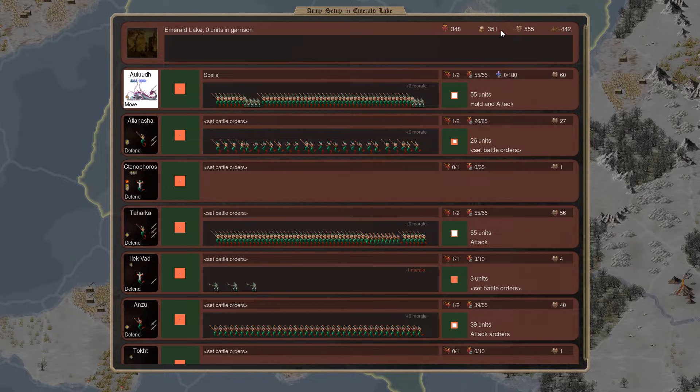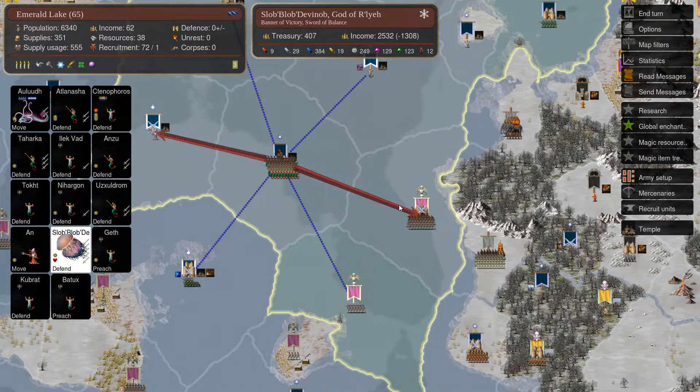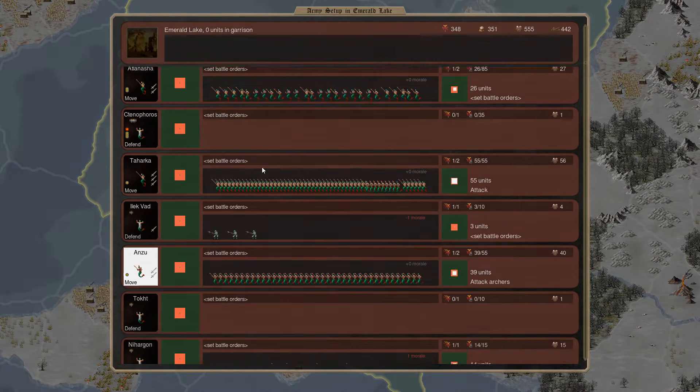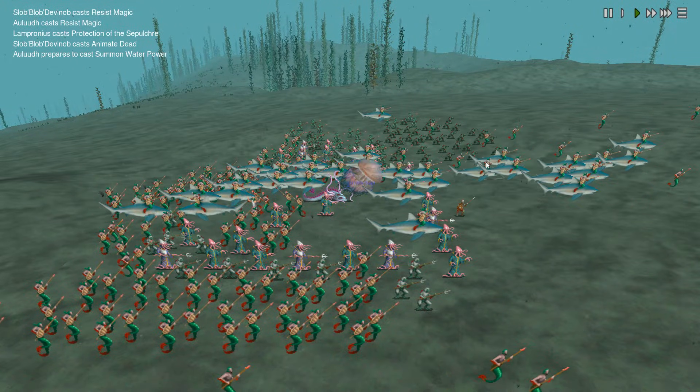Our northern army is now fully assembled - an undersea army packed with our underwater-only commanders, including two special ones: a magic sea slug and our god leading the majority of forces. We can throw all of that into underwater battles - we might as well use them here, because once the enemy aren't in the sea this massive army is going to be completely useless to us. If it dies during this bit of the campaign, that's probably fine.